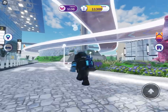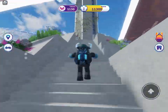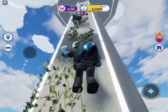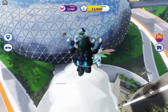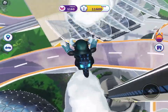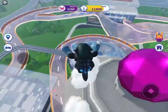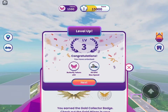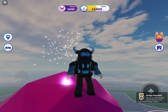Go to this tower and climb the vine. Now jump on this cloud — it bounces you in the air, and what you're going to do is bounce from cloud to cloud. The last one is on top of this pink ball, and you get the gold wings. Hope this helped, bye!